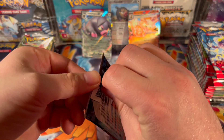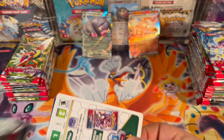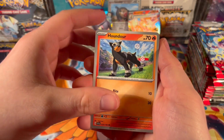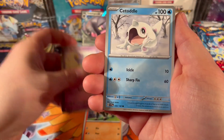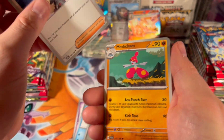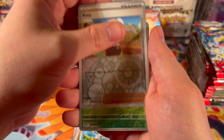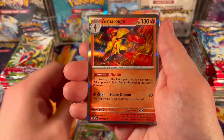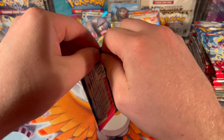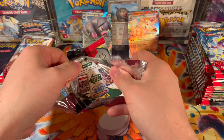Another change in the series is that the sets have different rarity symbols. Before you had your circles, your diamonds, your stars. Now there are completely different set symbols. The two EXs in the back have two black stars as a rarity, so they're just better than the rares. There's also gold stars and double gold stars — it's really a completely new way to score how rare the cards are.